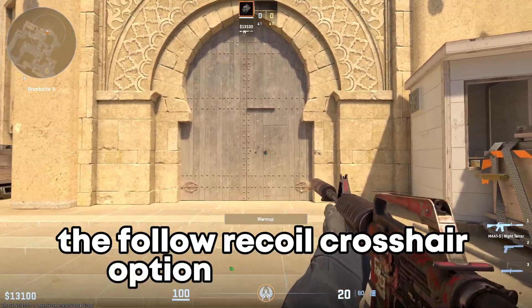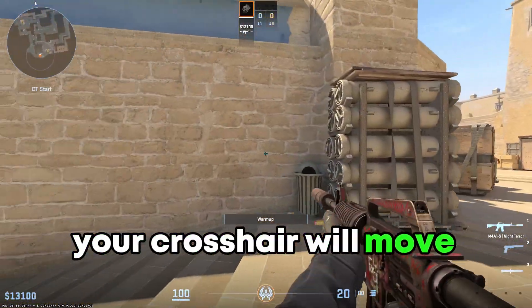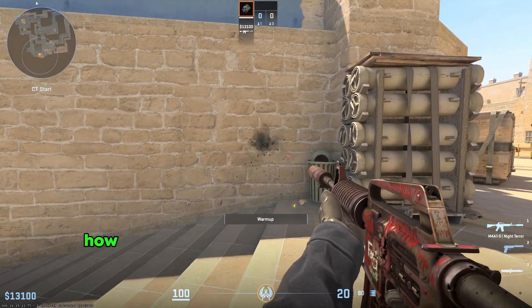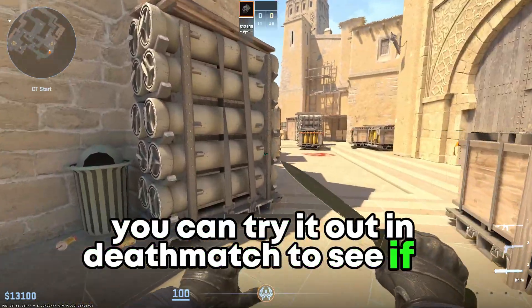The follow recoil crosshair option is new to CS2. With this option enabled your crosshair will move with the recoil as you should, allowing you to see exactly how the recoil will affect your aim. You can try it out in deathmatch to see if it works good for you.